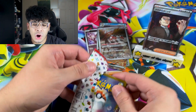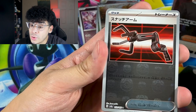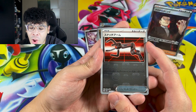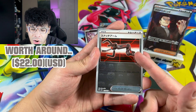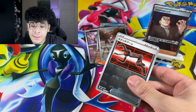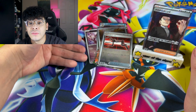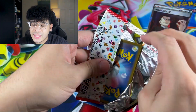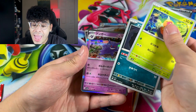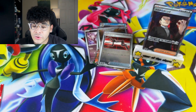Continuing on — we got the Tangela, the Machop, a Weepinbell. We have a Master Ball Trainer Card, guys! I'm not sure what Trainer Card this is — it's some sort of mechanical arm — but that right there is our Master Ball. Giovanni is still staying as the star; that Master Ball has nothing on my boy Giovanni. We got a Seel, skipped to the Gengar, and we got a Scyther Reverse Card, everybody. This is the final pack from the first stack.